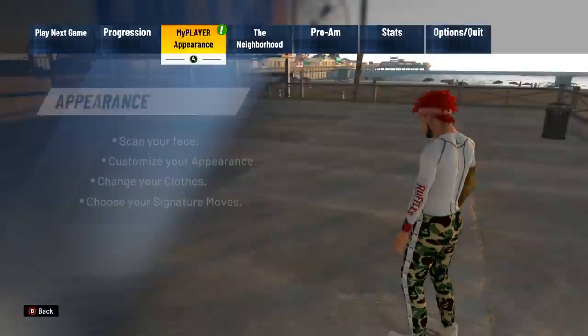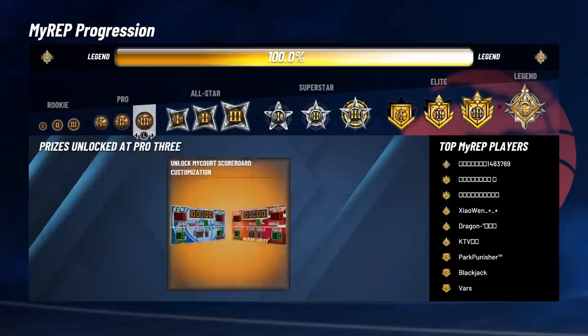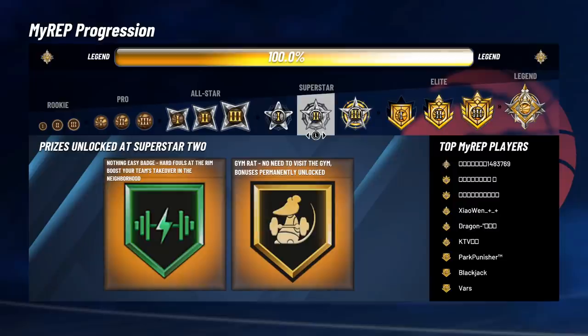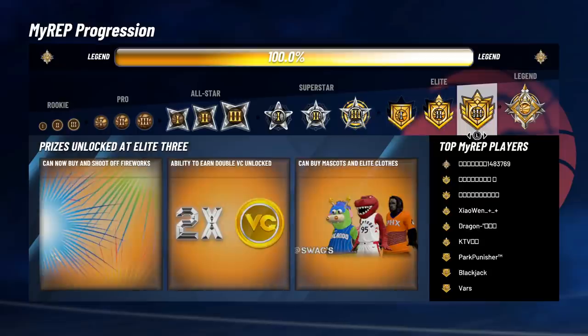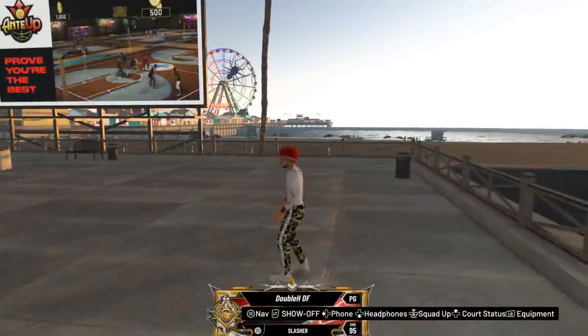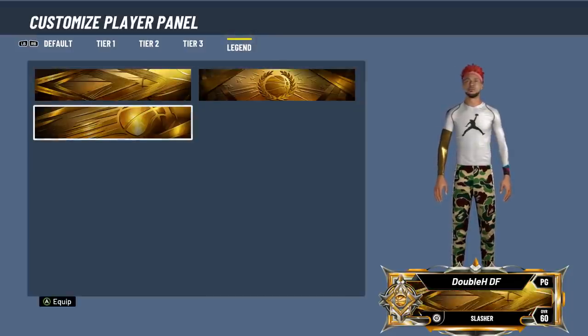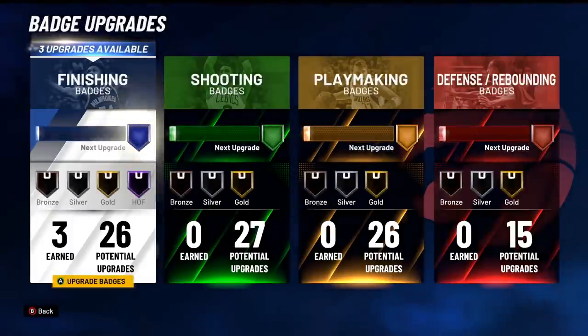All right y'all, first we got to look at the rewards — let's go ahead and look at my rep. As you can see, we just got a bunch of rewards. We got hoverboards now, we got all types of stuff. We got takeover booster, we got custom clothes, we got the elite spin the wheel, we got mascots, we got fireworks, we got the extra badges, arriving style — the legend. There's a lot of stuff to go over. Let's look at the panels — you got these legend panels over here. I like these two panels right here.